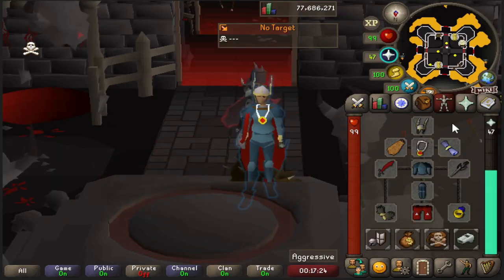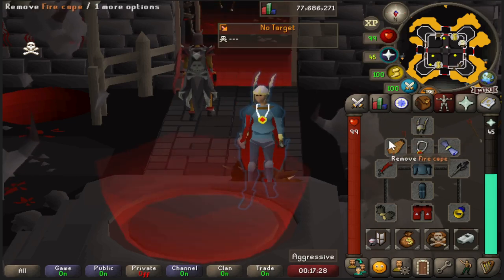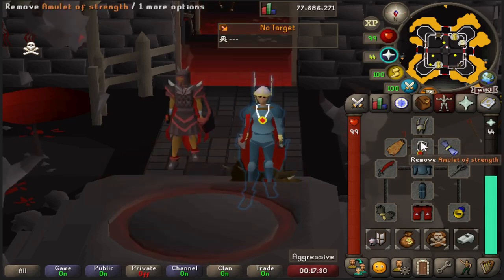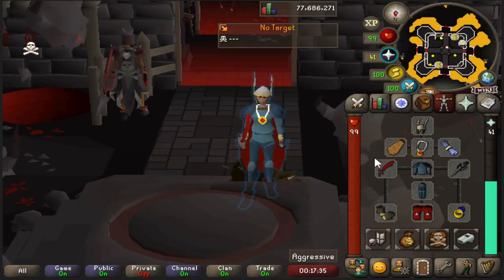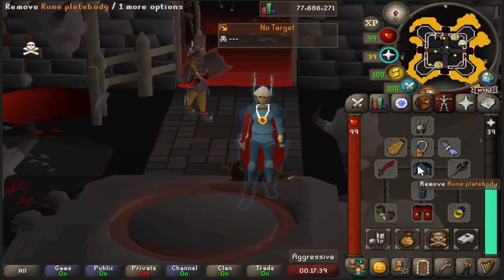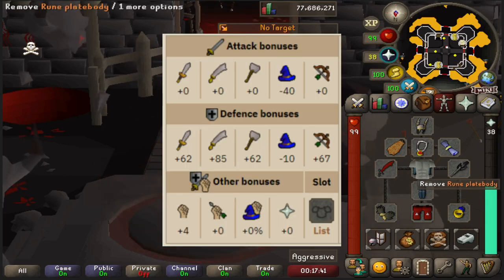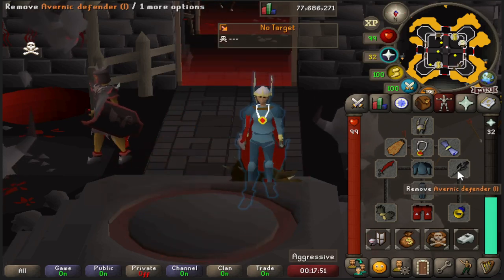Now let's take a brief look at the equipment page. Here we've got a Neitiznot Helm, Fire Cape if you have it, and — a weird thing — we're going to go with a Strength Amulet instead of Amulet of Glory. Any sort of blessing works. I'm personally starting off with a Dragon Scimitar, and if you have access this should be a Fighter's Torso, but I didn't bother going to Pest Control.